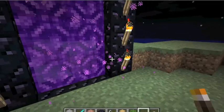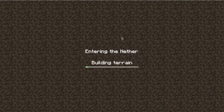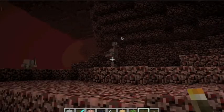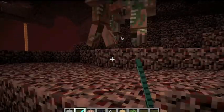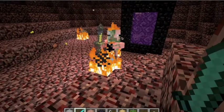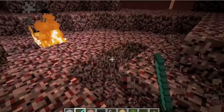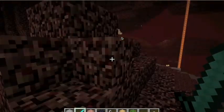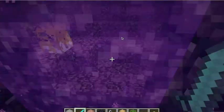When you go into the Nether, it looks like this — basically like hell, so it's pretty cool. He's on fire! It looks like that, and there's glowstone. That is how you make a Nether portal in Minecraft. Please like my video!